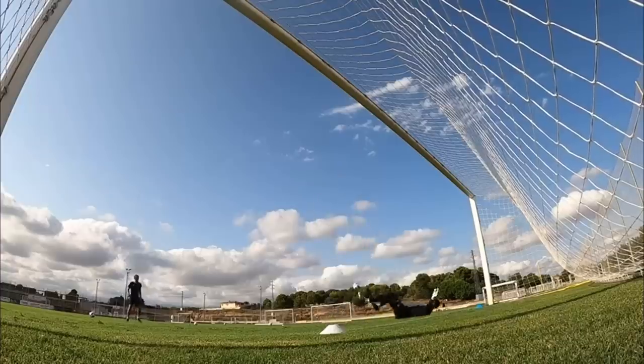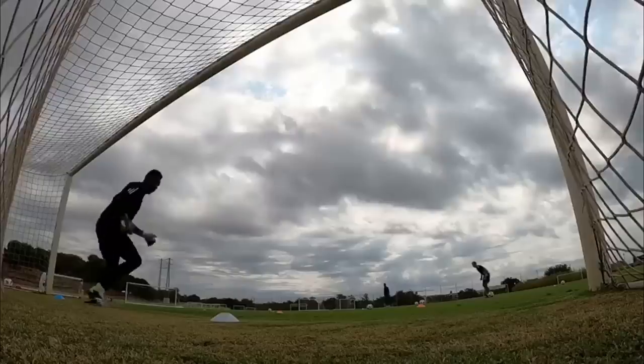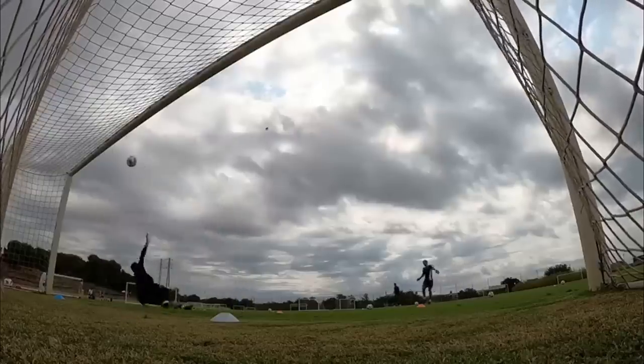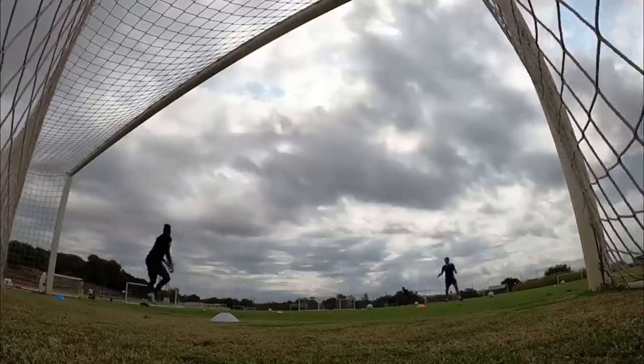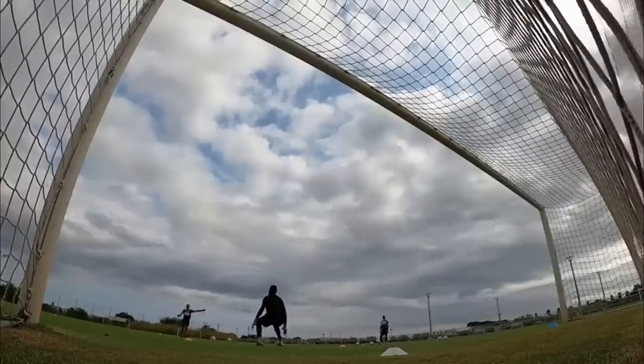That space is where the likes of Fernandes and Mount want to be receiving the ball. You can see how, just by switching out the goalkeeper to Onana, this doesn't just allow United to play out of pressure in their defensive third, but it also sets them up for those quick transitioning attacks into spaces in the centre of the pitch that we have seen United thrive from multiple times under Ten Hag.